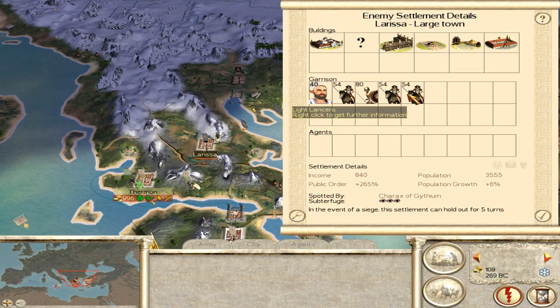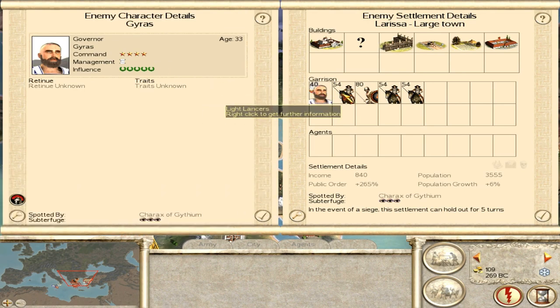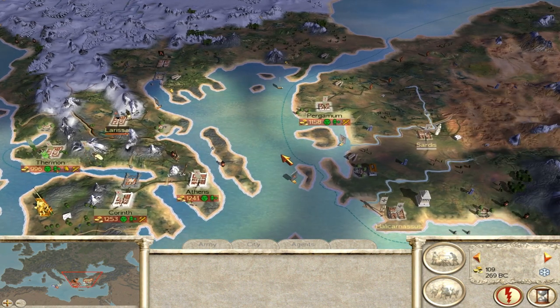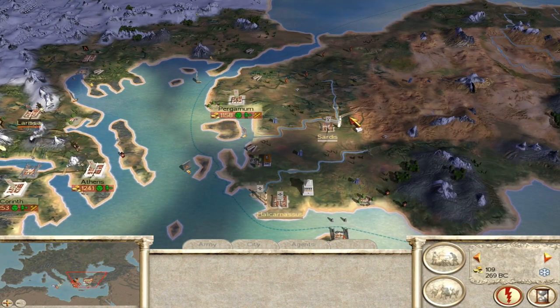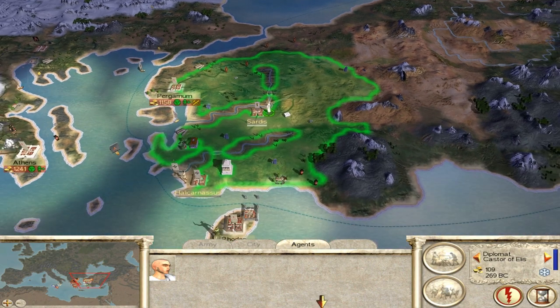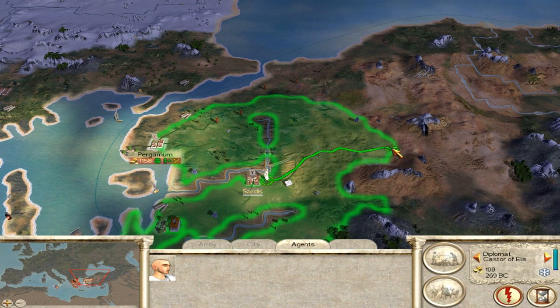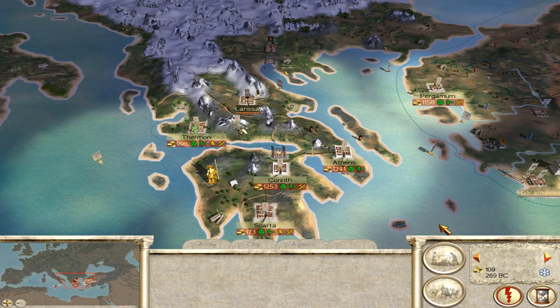In Larissa they have mostly cavalry and their faction heir - a decent commander. These are not the strongest cavalry, so my hoplites who get a bonus for fighting against cavalry shouldn't have too much trouble. I already asked if Seleucid or Carthage want peace. Let's move my diplomat - I will need a boat to go over. Let's move here and see what we can see - nothing apparently. Let's go to the next turn.